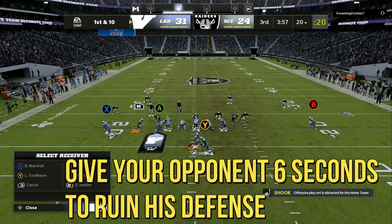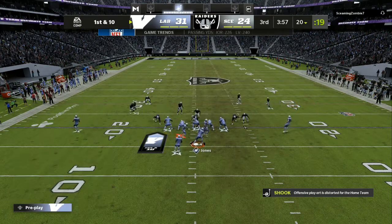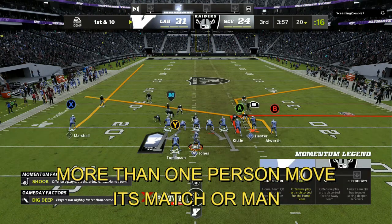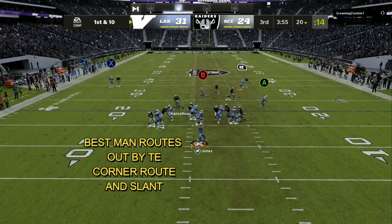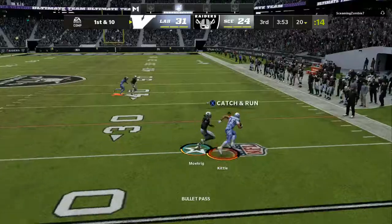The first thing you want to do is give your opponent about six seconds to ruin his defense — very, very important. Let him make his adjustments, get set, and then you flip the play. You can read a defense by how many people move when you flip: if it's more than one person, it's more than likely a match concept or man coverage. The best route combos for that are an out route, a corner route, and a slant.